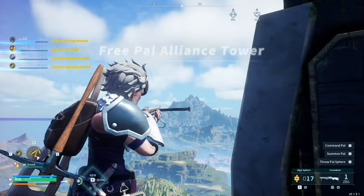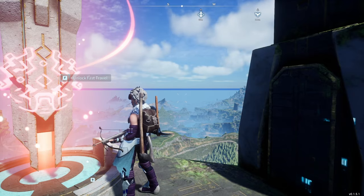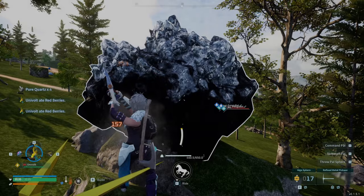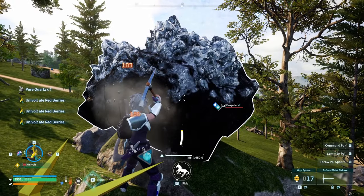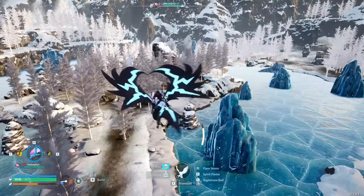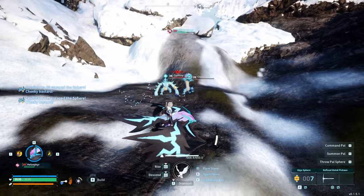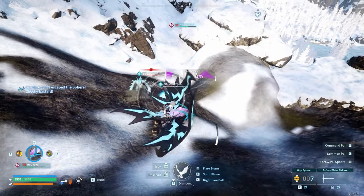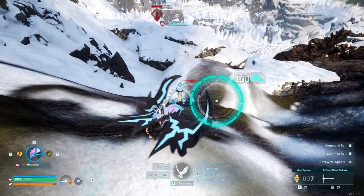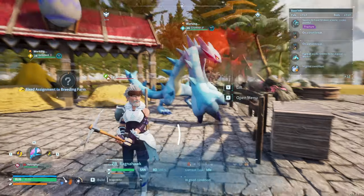Now we're on to the boss over there which is an Orserk itself, so we're going to need some earth pals. I believe we've got this. I found myself in new lands and made some pure quartz. I made my way over to the snow biome and found creatures called Kryolynx — I believe that's how you pronounce it — and I needed one of these for breeding. It was pretty dangerous but I managed to get one, and I could eventually breed it with the Grizzbolt.